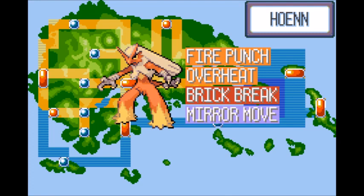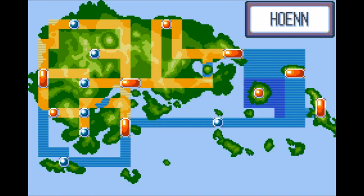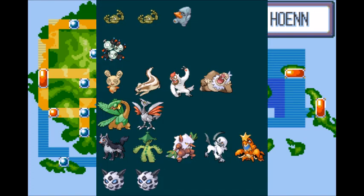Overheat is backup in case Fire Punch doesn't hit hard enough. Brick Break is its other go-to move, hitting hard against Normal, Rock, Steel, Ice, and Dark types. Mirror Move is support so Blaziken can hit the foe with the move they just used — though be careful which move you copy.